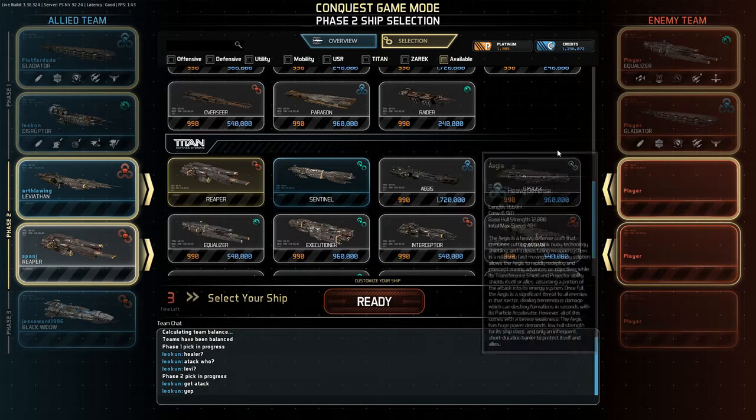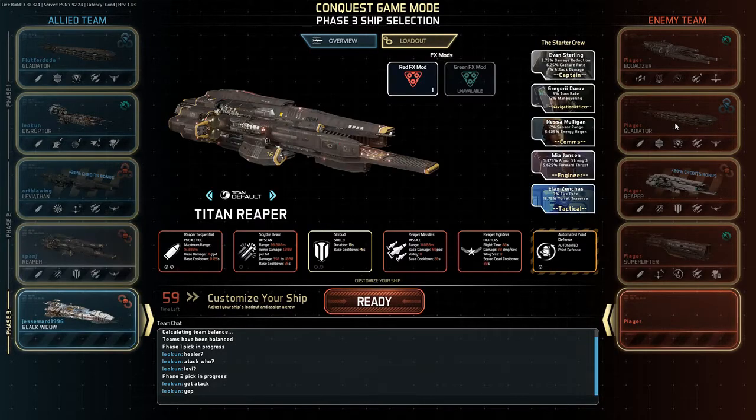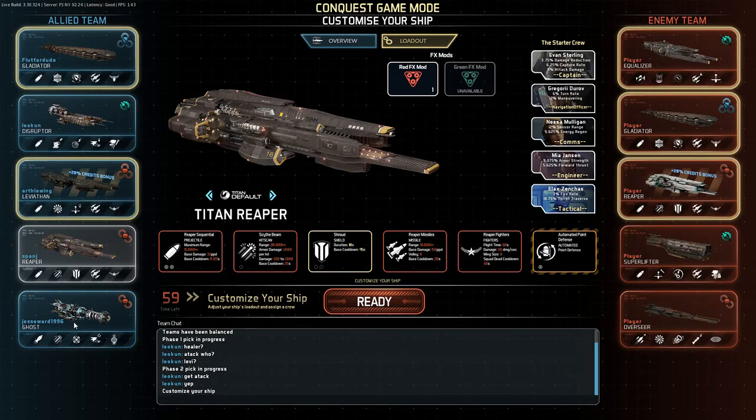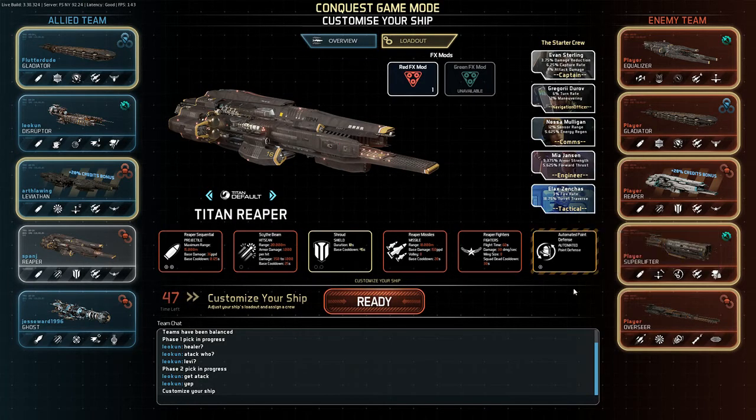The enemy team — we can see their makeup too. They've got Equalizer, Gladiator, a similar setup, also a Reaper and Super Lifter which is another support craft. Our final player has gone Ghost and that's an Overseer, which is a sniper — so that's interesting. I'm just going to stick everything on default settings because quite honestly I don't really know what I'm doing — I play this game so infrequently.